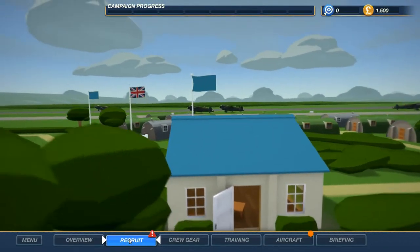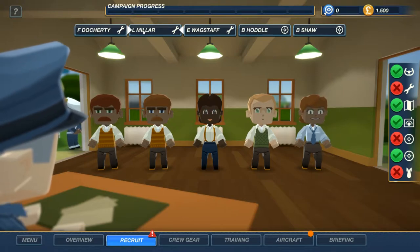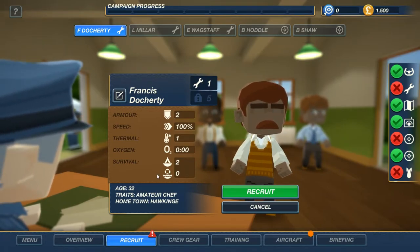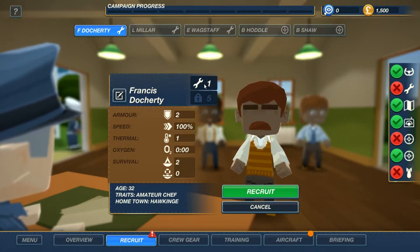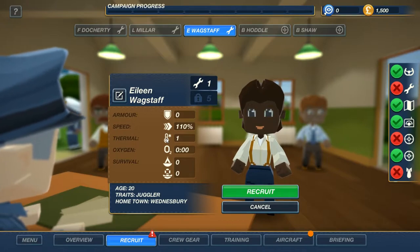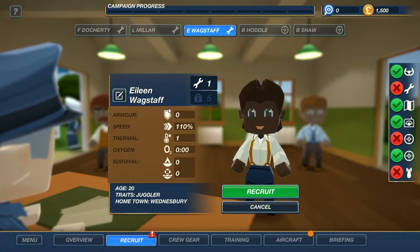Let's go ahead and check out the Recruit tab. We're blind now, so I don't know anything that's going to happen. We have some character here — I'm going to assume this symbol is like an Engineer, potentially. Amateur Chef is a trait. He's got two Armor and Survival Skills. One thing I will nitpick — and I think it's actually a pretty serious thing — is we need pop-up tooltips. I need to highlight over something and know exactly what it is. I have no idea. I assume it's an Engineer. Things like Thermal — what does that even mean?